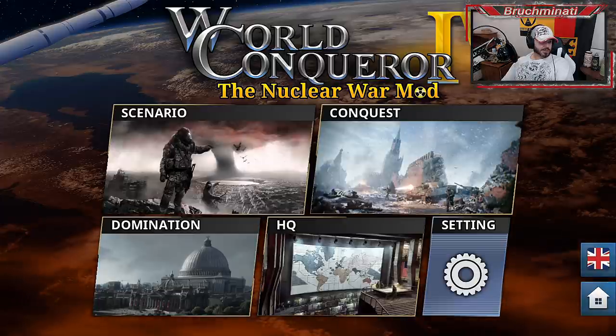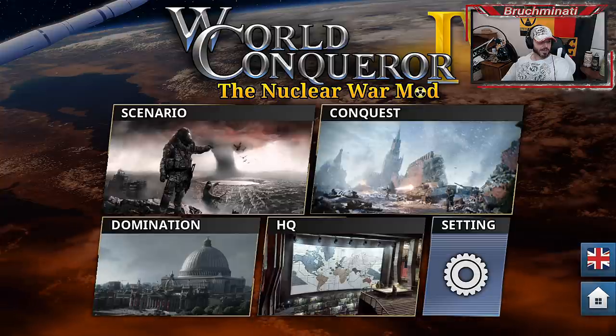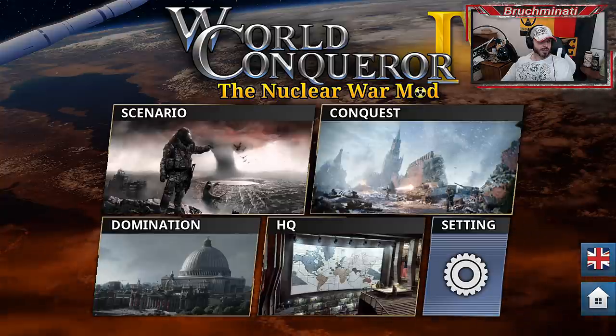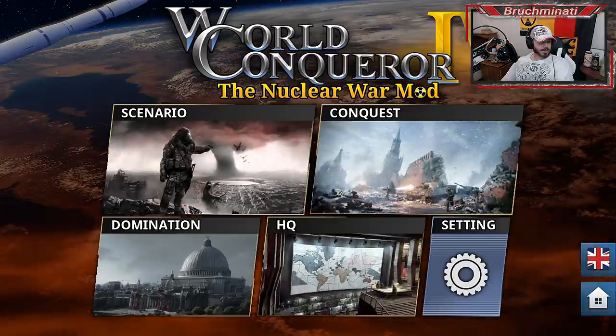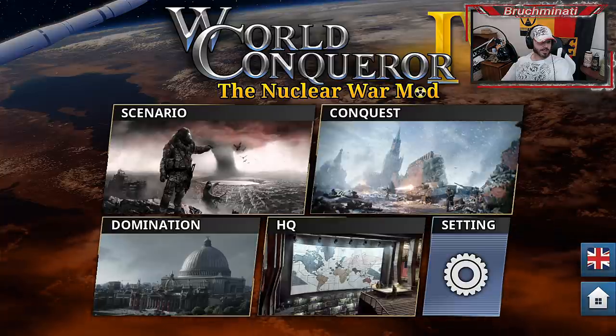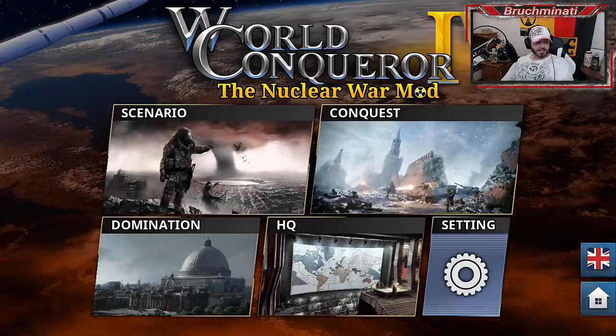It looks like changed troop positions in Germany for both sides, improved AI, U.S. blockade of Cuba - ships won't move, NATO forces of Germany on defense, North Soviet submarines and reinforcements in the Atlantic, and a few others.